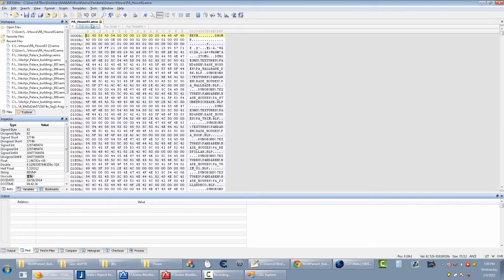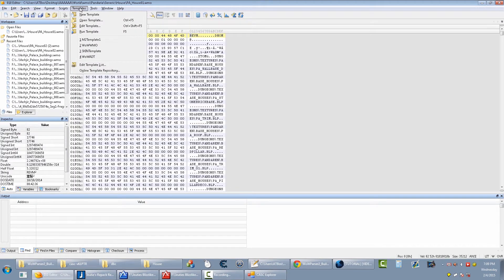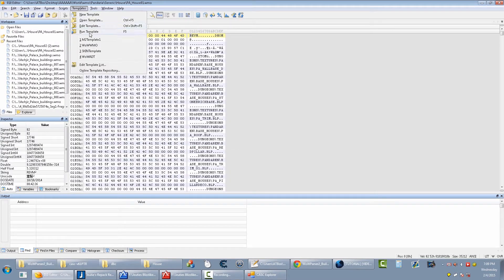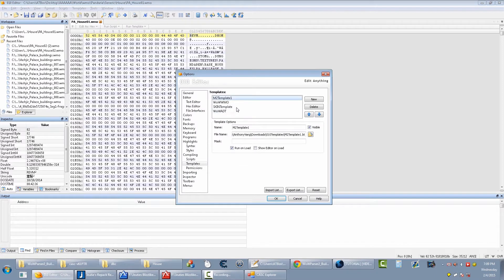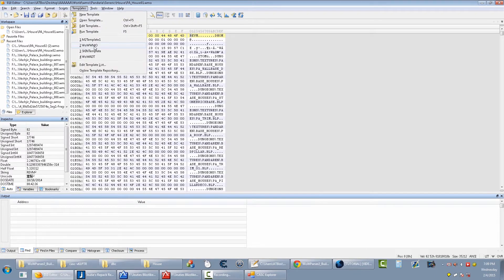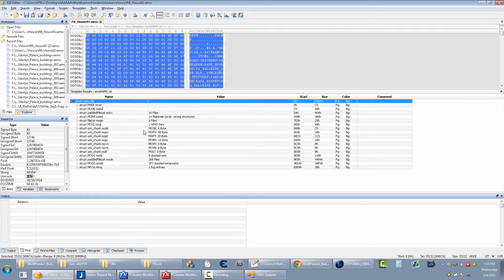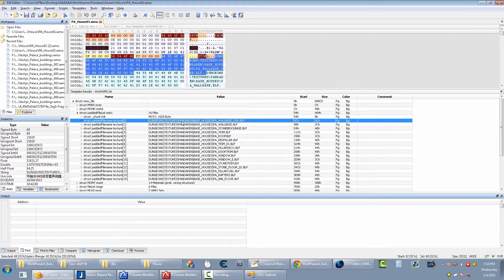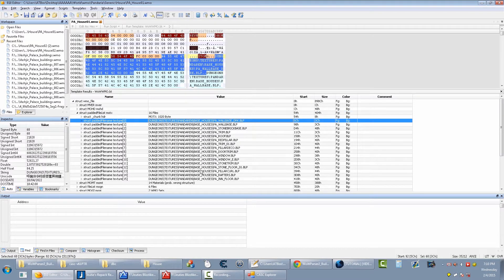Open the root WMO file and drag and drop it into the editor. Apply the WMO template — I'll have the download link in the description. To apply it, go to Open Template, find where you extracted it, then go to Template and run it. I have it in my preset list. From here, go to the MLTX layer and look up all the textures it needs.